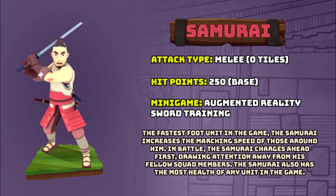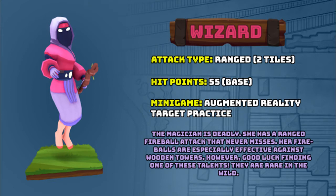The Samurai is going to be fairly rare in the game. It is the fastest foot unit and has a special ability to increase the marching speed of surrounding units. The Samurai also has the most hit points in the game, so it can absorb the most damage. The final mercenary is the Wizard, who is considered ultra rare. She has a ranged attack type of two tiles — slightly shorter than the Archer — but with more hit points she should survive longer. Given that the Wizard is ultra rare, we can assume she'll deal the most damage of any mercenary currently available in the game.